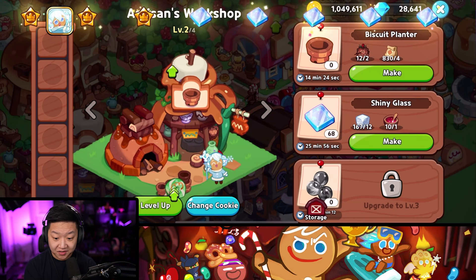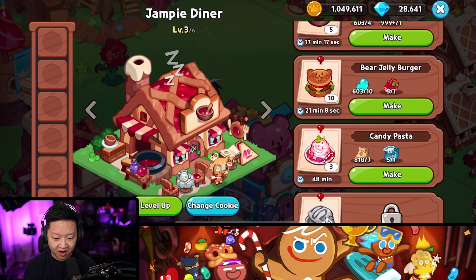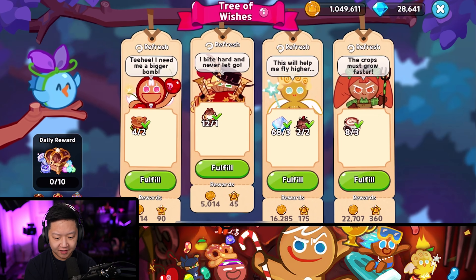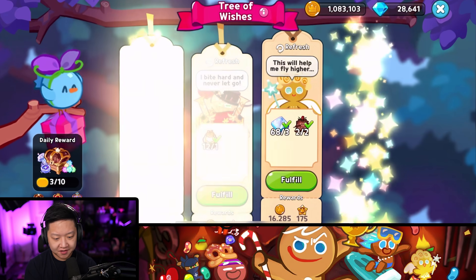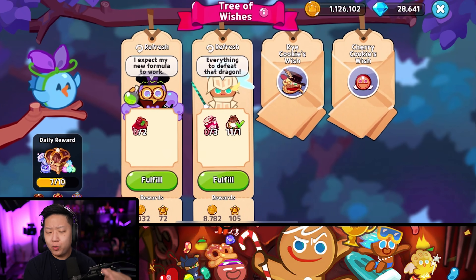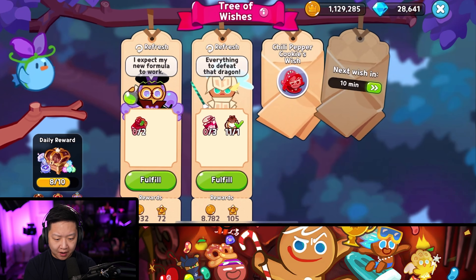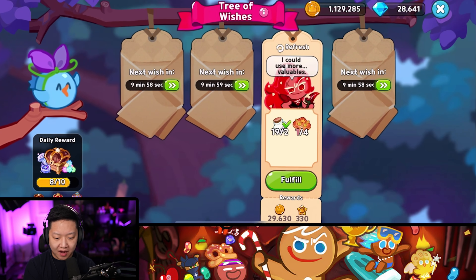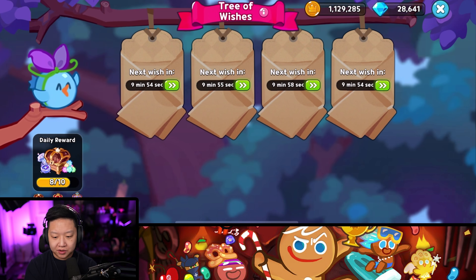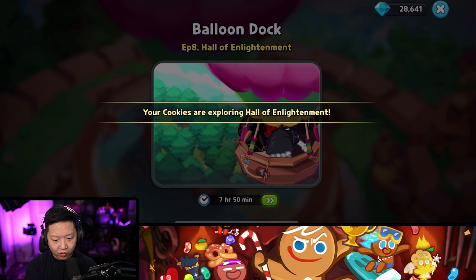Shiny Glass used to take a lot of resources too, but now it's a lot easier to come by. I'm so happy they changed the economy. So I got Toffee Jam and the Tree of Wishes — he's just fulfilling wishes for these little cookies, getting some happy coins. Once you reach a certain level — I think it's like level 20 or so — gold is so easy to come by. You just come back to the wishes every 10 minutes. I literally just farmed 100k gold by fulfilling these wishes.